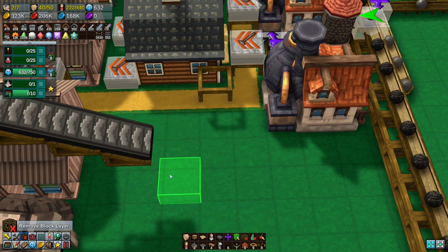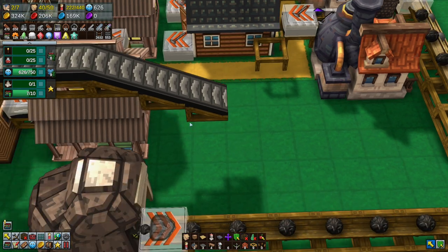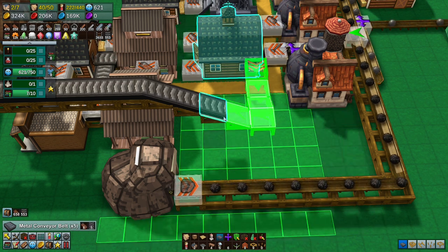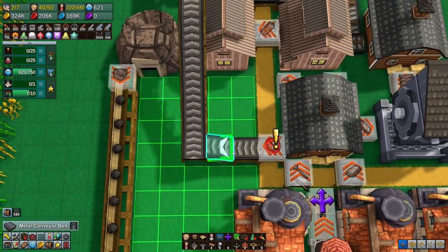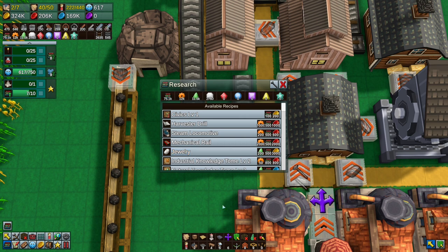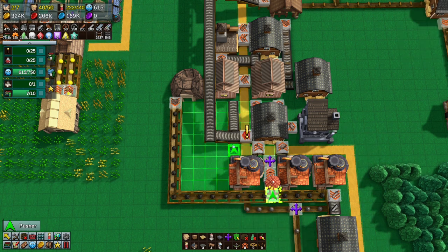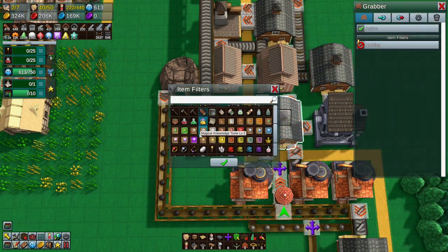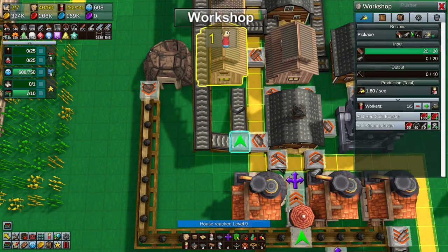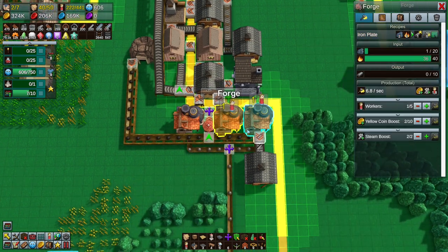I want to come down with this one. I want to copy the slope thing underneath here but it's not going to let me — that's fine. Come out and go to there — yes, that's what I want. Then from here we're going to come along, rotate that to face that way, and get a pusher right here. The pusher will grab iron plates, put them on there, so iron plates come out and go into here first.